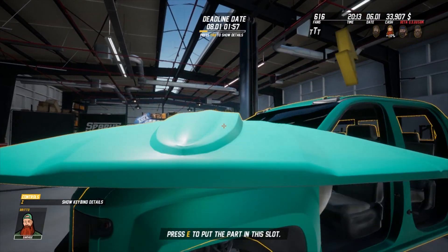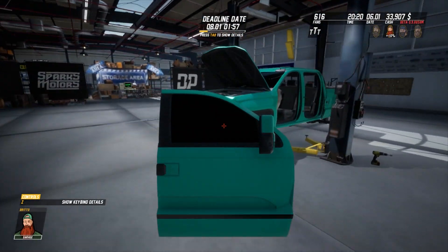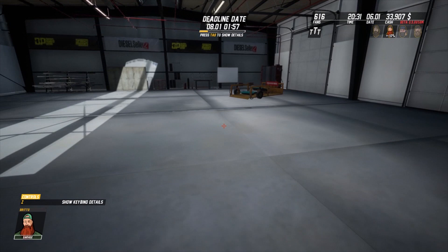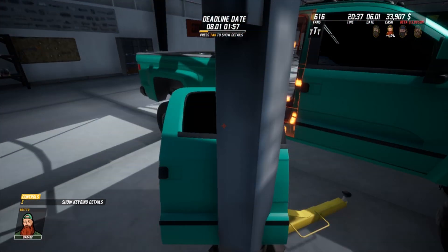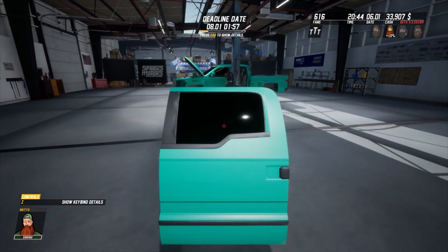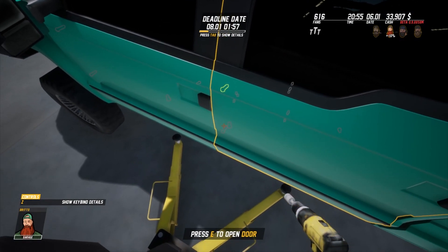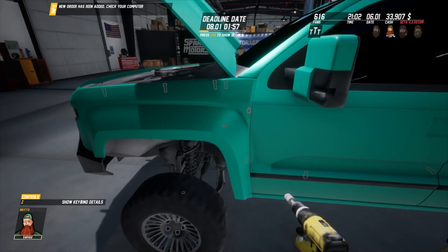Throw the hood back on. Right front door, left front door. It's good how there is a timer, like a deadline - the person wants it done in a certain amount of time so we need to get it done. Where do we put our impact driver? Let's put that on. Let's see if it - yep, let's cross it out. New order available.